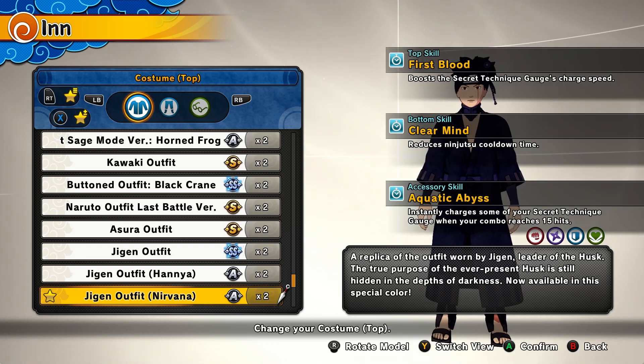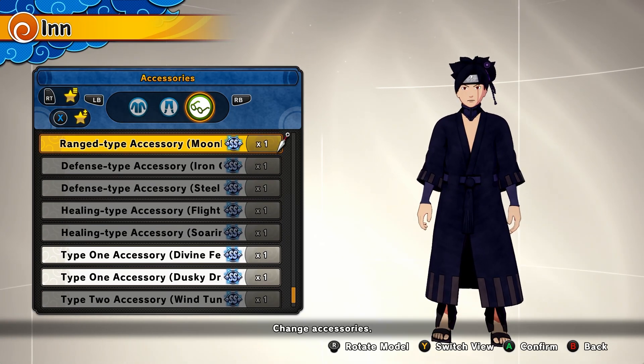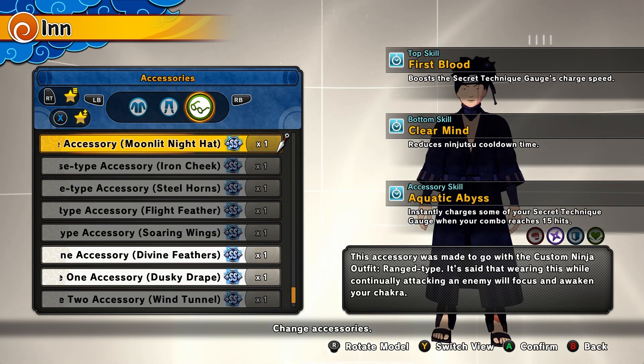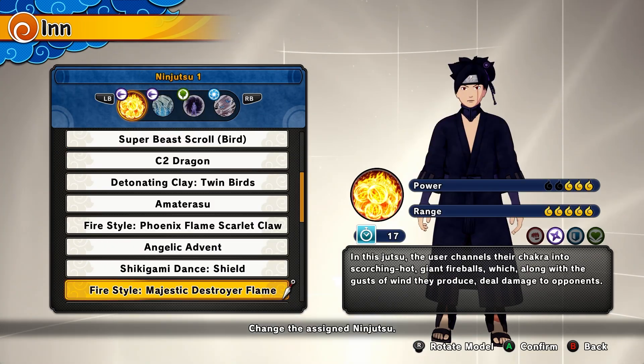For the accessory skill, you need to get this Range accessory. This hat right here — you need to get it. This hat literally recharges your signature to engage when your combo reaches 15 hits or more, which with this new Tamari DLC ultimate, we're gonna get that very fast.